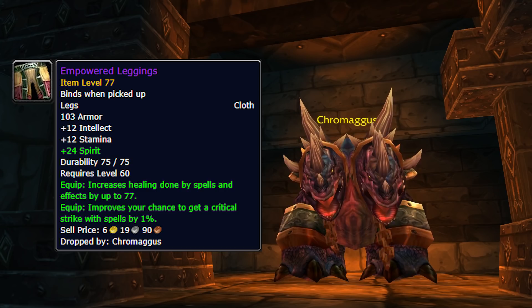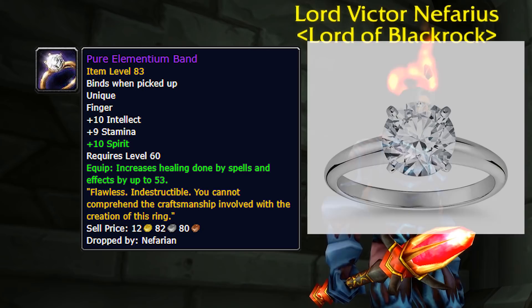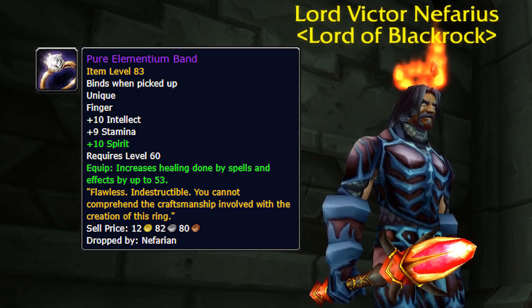Once again, the piece de resistance — Nefarian. This guy obviously has the best loot; it's the highest item level and some of these items are just absolutely ridiculous. The first one we've got to talk about is called the Pure Elementium Band. Look at the icon — it's basically a diamond wedding ring. This is the best ring in the game for pretty much every healer out there, and yes, all the way through Naxx as well: 10 intellect, 9 stamina, 10 spirit, and plus 53 healing. It's pretty much perfect. This combined with the Cauterizing Band right now would give you plus a hundred healing just from your rings alone. It's the best ring in the entire game specifically for paladins, and I think for druids as well. Even the rings you can get in AQ40 and Naxx are so marginally better that this is basically a Naxx ring.